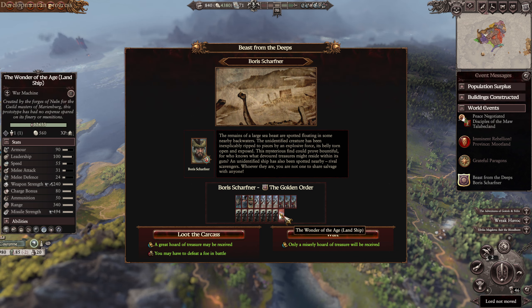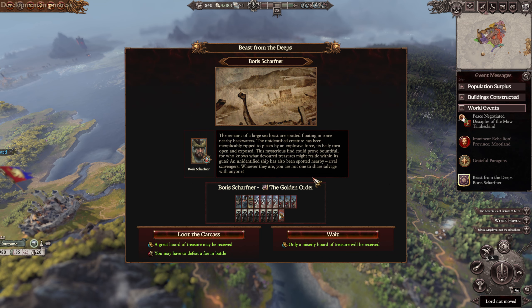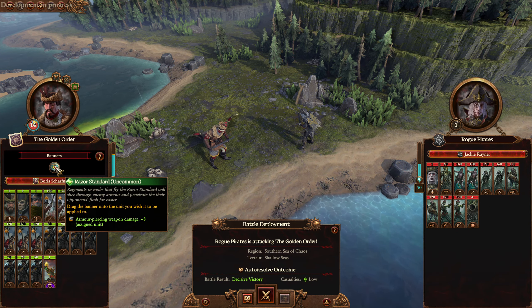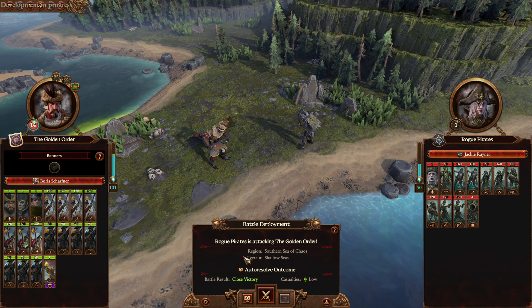Yeah, let's pretend that's the case. I don't know if these things are in any way seaworthy, but we can pretend. It is the Wonder of the Age. The remains of large sea beasts are spotted floating in some nearby backwaters - the unidentified creature has been inexplicably ripped to pieces by an explosive force, barely torn open and exposed. This mysterious find could prove bountiful, for who knows what devoured treasures might reside within its guts. An unidentified ship has been spotted nearby - rival scavengers? You are not one to share salvage with anyone. Loot the carcass.